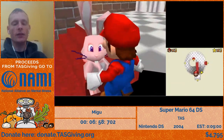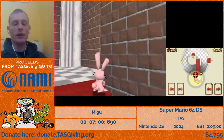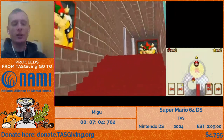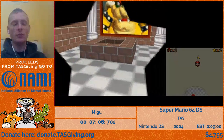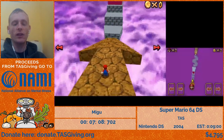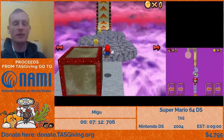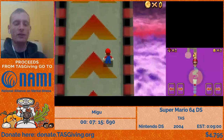Now we're doing a rabbit clip — this is why we need to talk to Toad to unlock the rabbits. You get out of bounds like this, and then climb up the stairs with some forward long jumps. Those long jumps bypass the teleporter that normally, if you don't have 80 stars, will prevent you from getting past the end of the stairs. And we're already in Bowser in the Sky, the final level.